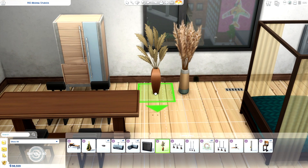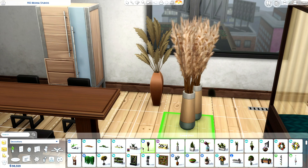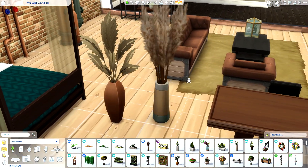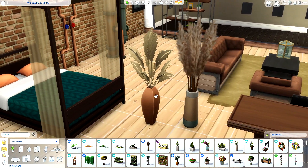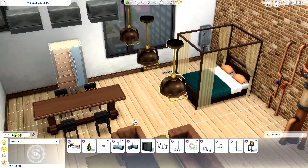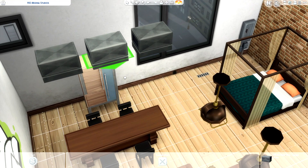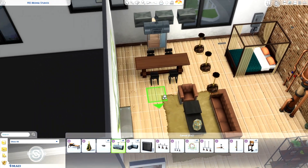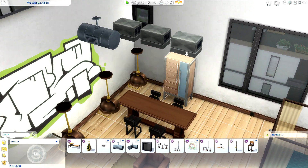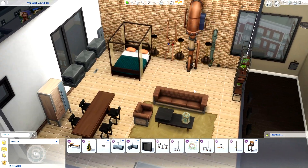Here we have the brand new vase that comes with the kit, and we also have the pampas grass from Dream Home Decor. There are some similarities here for sure. Dream Home Decor has a much more detailed pampas grass than this one does, but the vase is prettier on the kit one. The actual grass on Dream Home Decor is a lot more realistic, so those are pretty damn similar in my personal opinion. James did use these roof boxes to simulate the venting system — if you're wanting a venting system, this is way more convenient because with the kit you actually have to use cheats to bring the vents up off the floor. You can easily dupe that anyway without needing these vents.